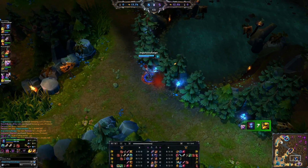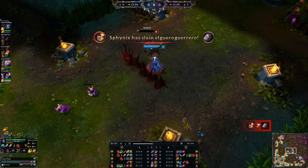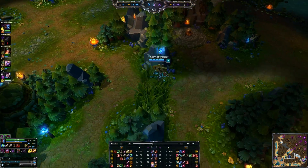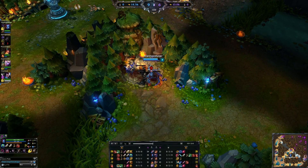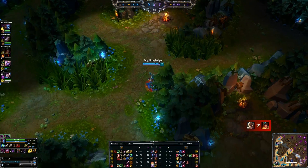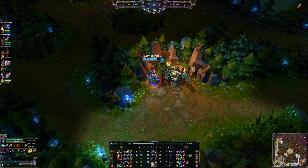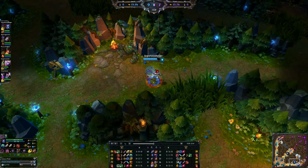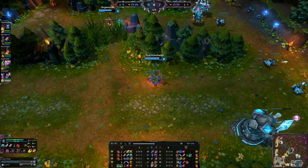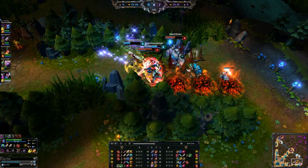Talking about that chase — one of the things that made it more capable was having a red buff. One of the cons to Eve is she does not have any hardcore crowd control or slows until level 6, which is hard for junglers. That's why she relies on her stealth mechanics to really get in and deal damage. Best case scenario when ganking is to have a red buff for the slow if you're not level 6 early on. Otherwise, your ganks aren't that strong if you don't have red and no one in your lane has crowd control.